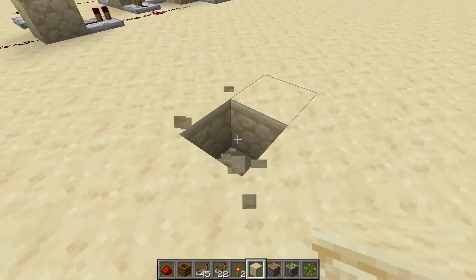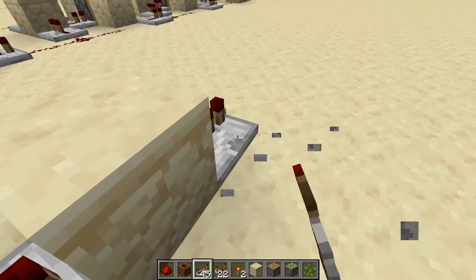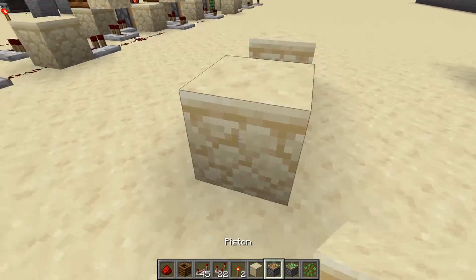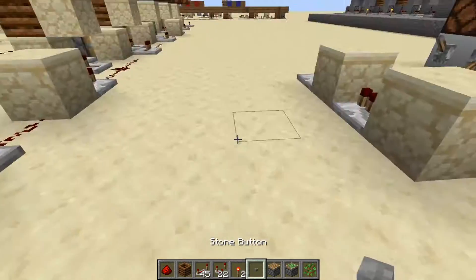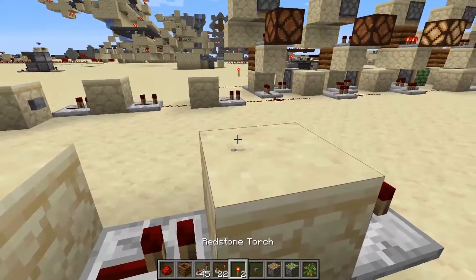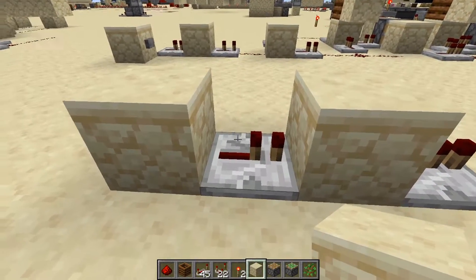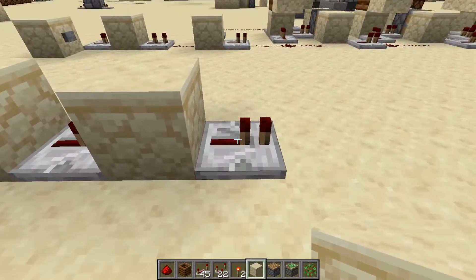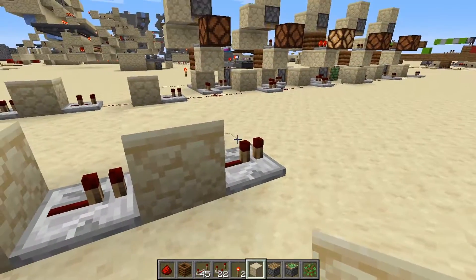Let's do a quick build tutorial. The system starts off with a monostable circuit that you can power in any way. In this setup, I'm just going to put a block here with a button on it — monostable circuit. All a monostable circuit does is take a pulse that can be anywhere from one tick to any number of ticks and turn it into an exactly one tick pulse. We're going to do something a little bit different with it at one point, but the main function is to turn it into a one tick pulse.